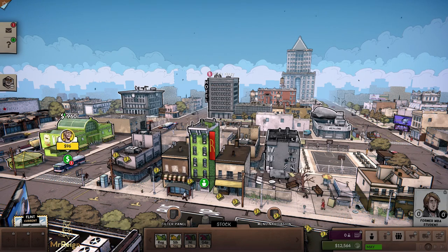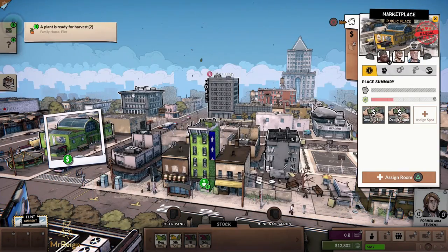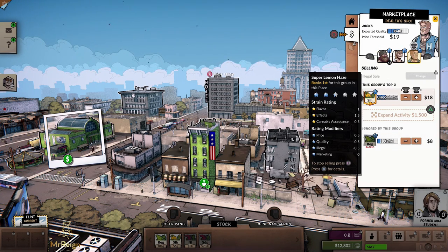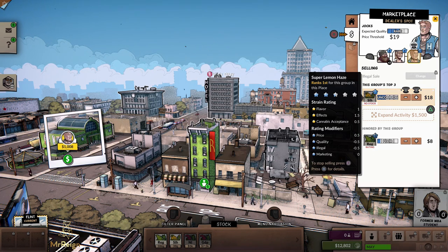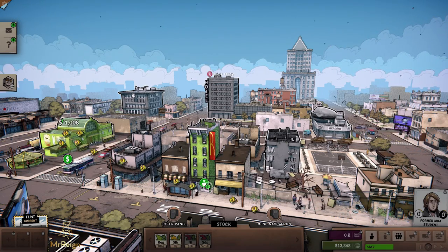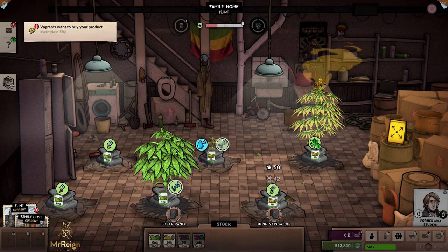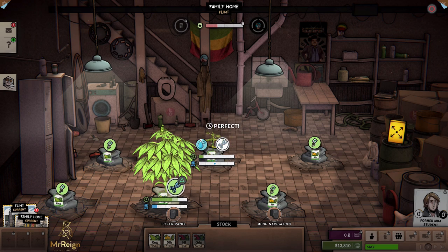960 bucks from some upper-class vagrants. Having a look here at the Jocks — they like the Super Lemon Haze and that is what's being offered to them. No competition so it's 2.5 at $18 — that's $1,000 right there. Let's go back inside to the plants. A smelly plant — let's handle that. This one we can trim and water, this one just trim.